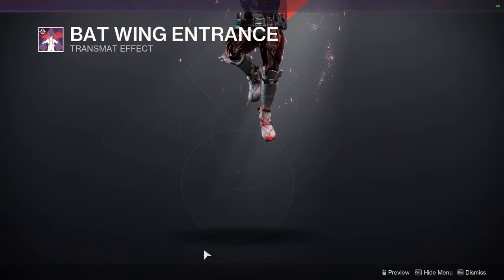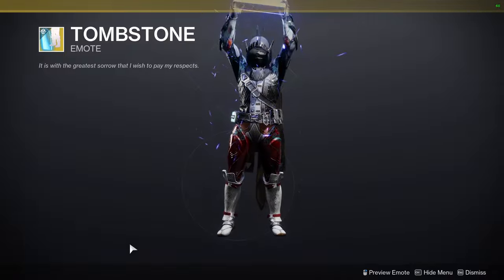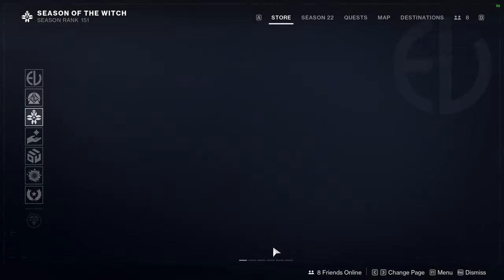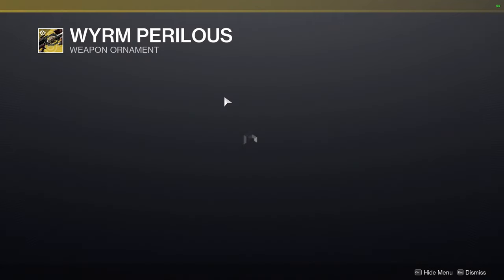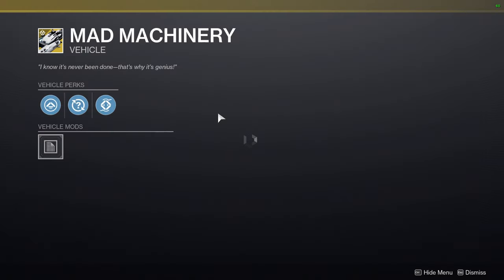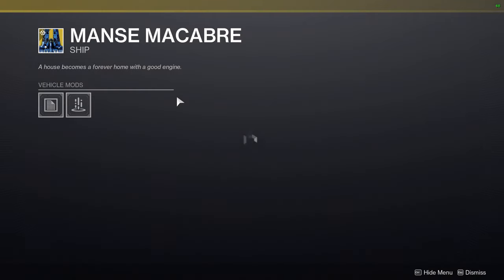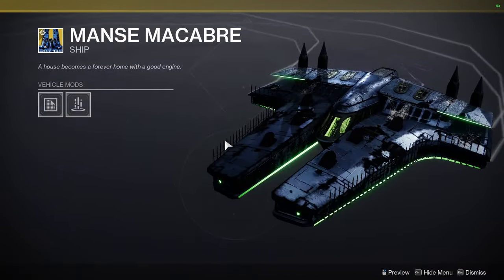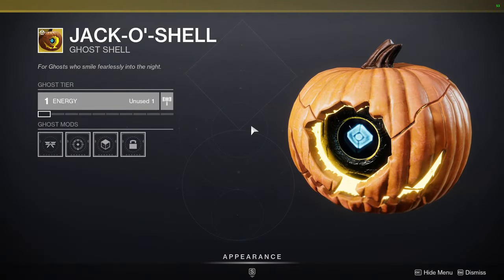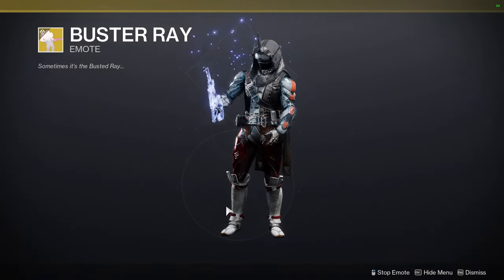We have the Batwing Entrance and the Hexing Shell for ghosts. There's also a Tombstone which I definitely want to pick up, but not for 3,000 bright dust — that's wild to me. Then we have Worm Perilous for the Parasite, where you basically huck an egg like a dragon edge, which is really funny. Mad Machinery, which I'm pretty sure is Frankenstein-themed. And Manse Macabre, which looks cool.